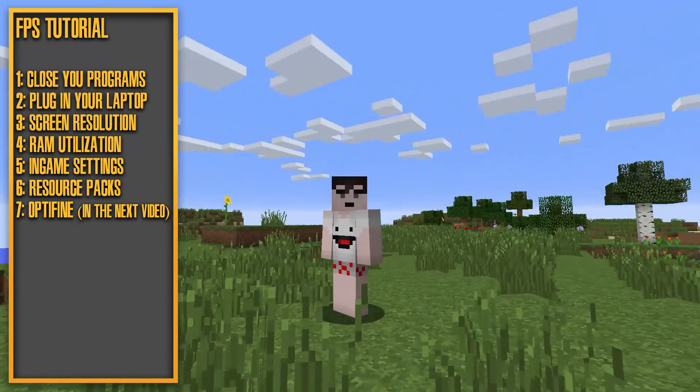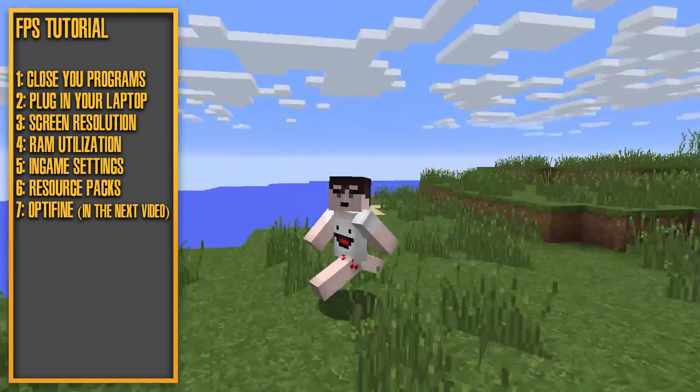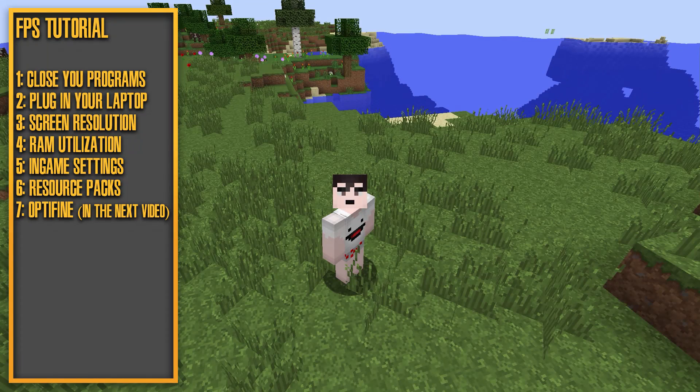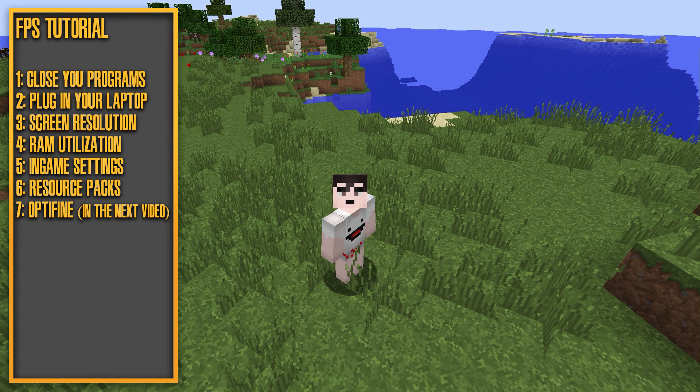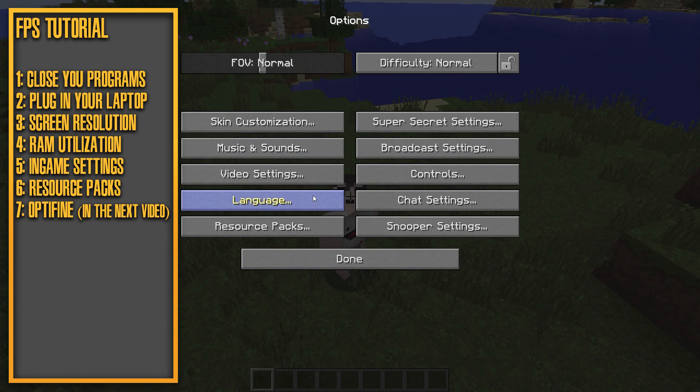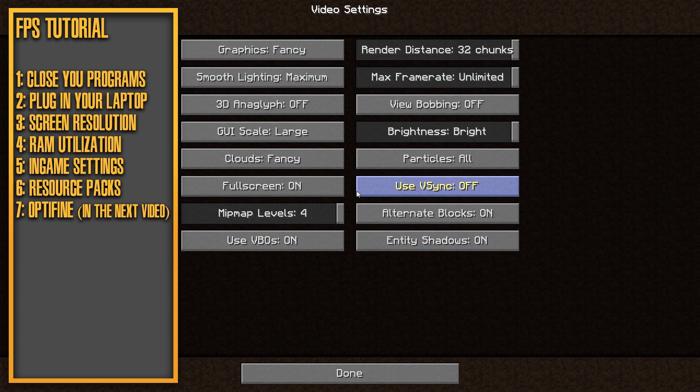Welcome back to Minecraft. I'm inside my world again and things are actually a bit smoother already. Let's press Escape, go into Options, then Video Settings. We've got a lot of settings here — render distance, max frame rate, view bobbing, brightness, particles, VSync — don't turn VSync on. We've also got clouds, entity shadows, and more.